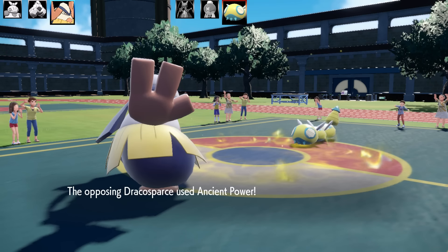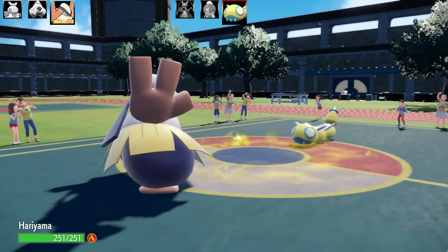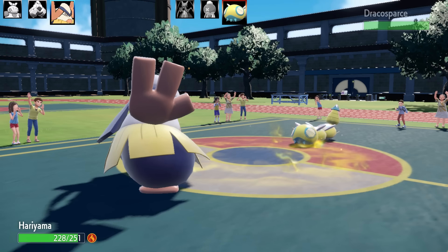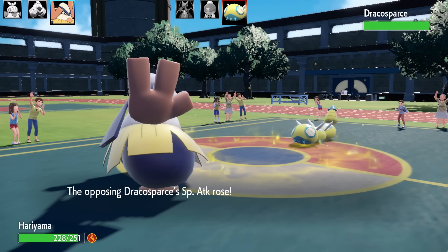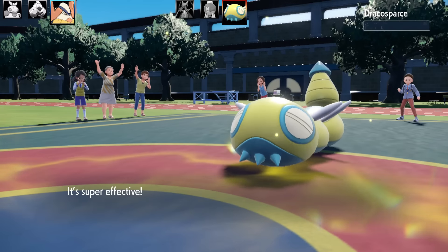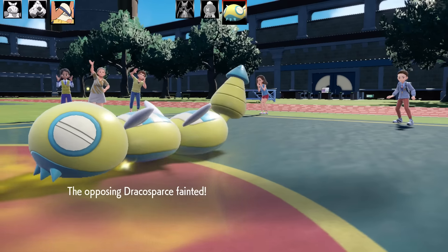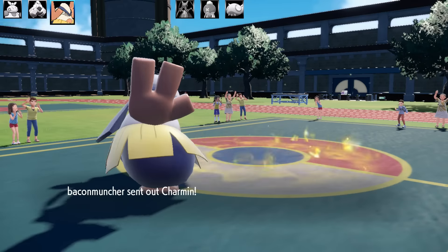Back to the battle — Dunsparce comes out with an Ancient Power set. I switch to Hariyama, and of course Dunsparce gets an Ancient Power stat boost on the first hit. Let's see how strong Hariyama is with Guts and Close Combat even against a +1 Defense boost. It doesn't matter — one shot! Even with +1 Defense that's definitely the end of Dunsparce. I'm not sure what EVs it was running — probably max Special Attack and max HP.